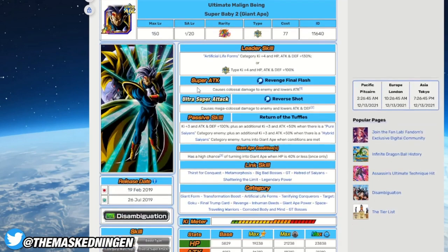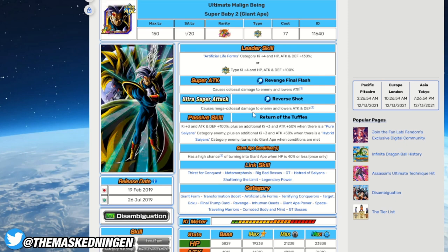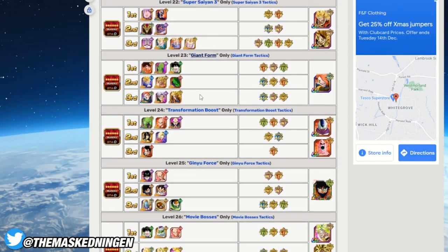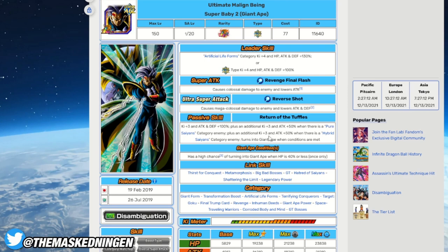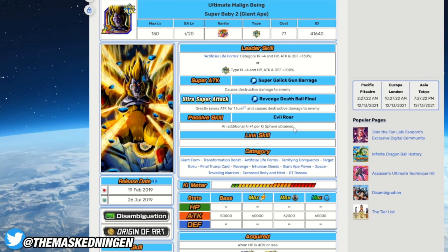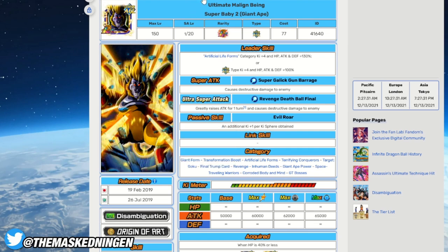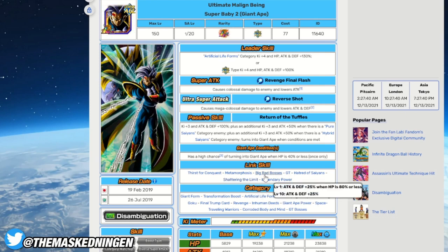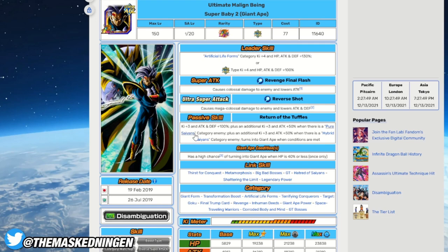Next up we have LR Super Baby 2 — he's the only LR on the category. You can't make a team around his leader skill unfortunately, but he lowers attack on both of his supers, which is useful. He has reasonable defense and gets extra buffs when there's a pure Saiyan or hybrid Saiyan enemy, and we actually have one on every single stage, so that's quite useful. He has a high chance to transform into a Giant Ape when HP is 40% or less, and once transformed he gets extra ki per ki sphere obtained — as a technically LR Giant Ape he has a 12-ki and an 18-ki super. He's a very good damage dealer for the team overall.